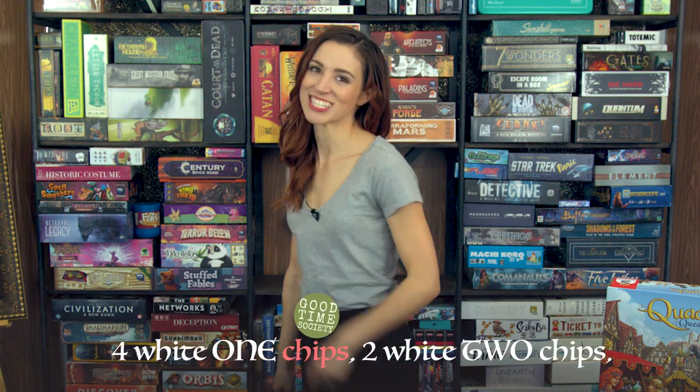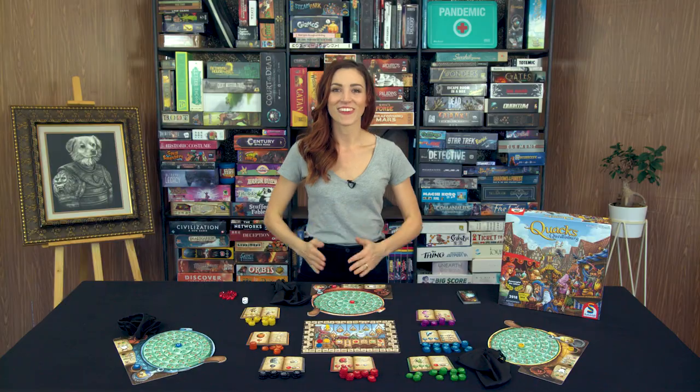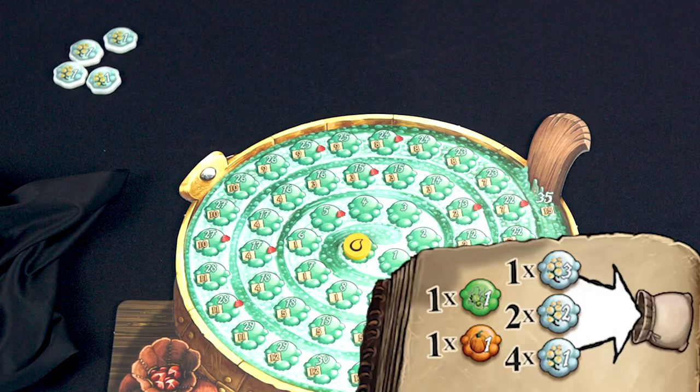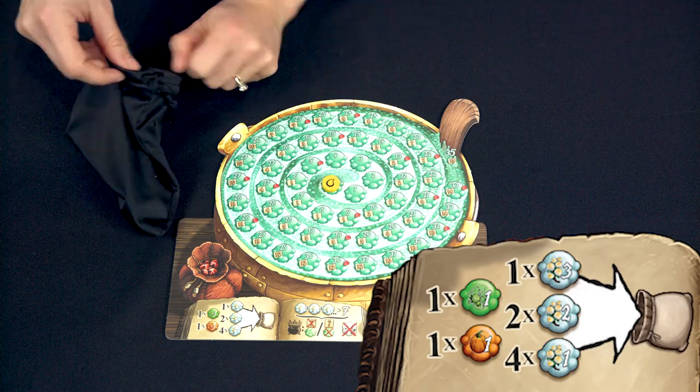Give each player their starting chips: four white one chips, two white two chips, one white three chip, one green one chip, and one orange one chip. All of these immediately go in your personal bag.